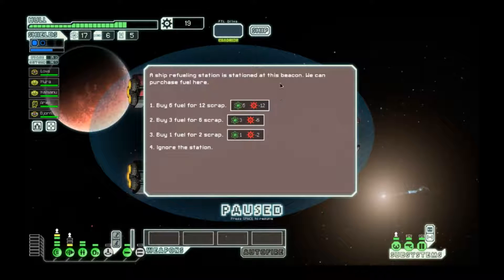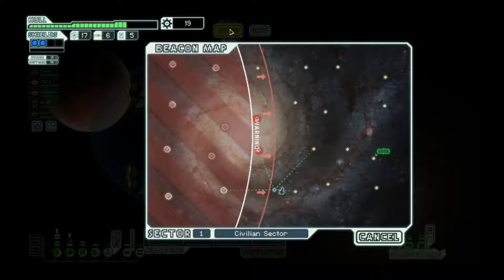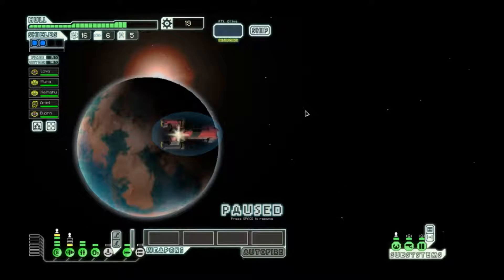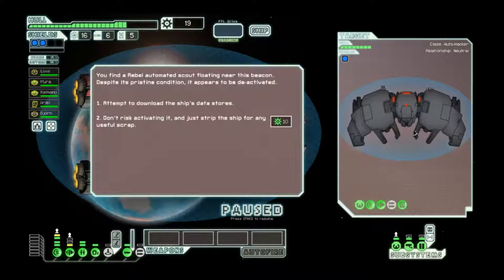This is normally a pretty good event, but we've got plenty of fuel — we've got way more important things to worry about than buying more fuel. Another auto scout with hacking. Let's see what it hits. I mean, this isn't enough to actually dissuade us from fighting this — we're gonna fight this.